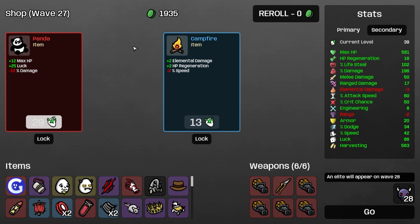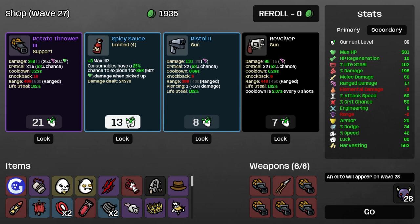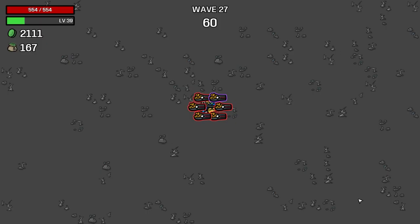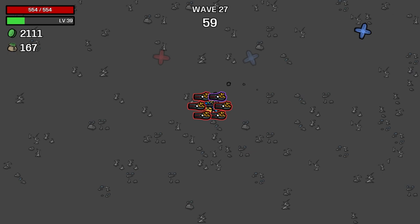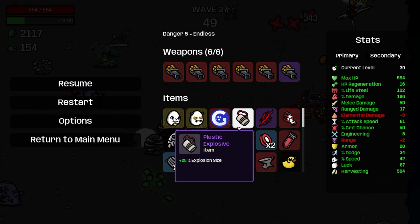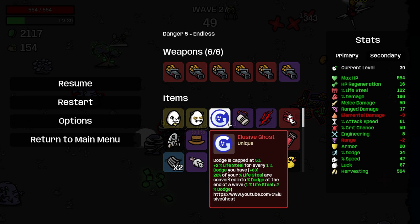We don't need a panda. Want a spicy sauce? We can sell this pruner and now we have full potato throwers. Get this coupon. Save. Now we're talking. So the elusive ghost item — let's just read it. Dodge cap increased by 5%, so we have 65% max dodge. We get 2% lifesteal for every 1% dodge, and 20% of your lifesteal is converted to dodge at the end of a wave.